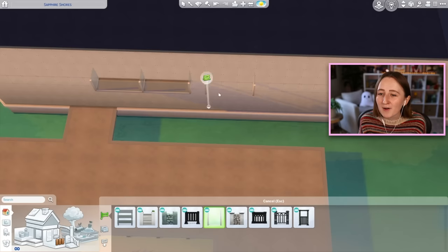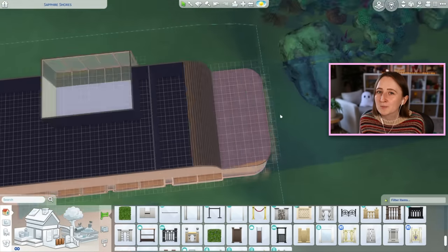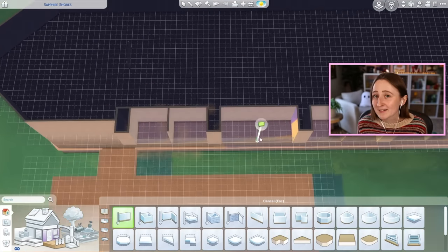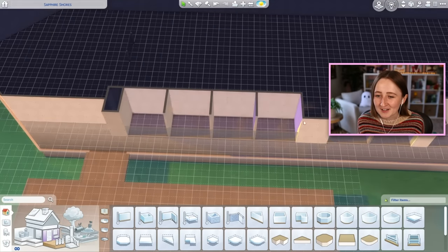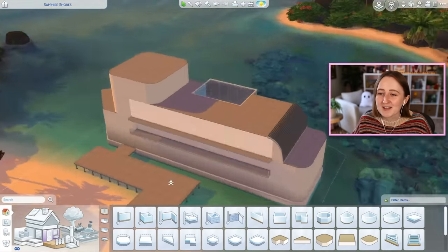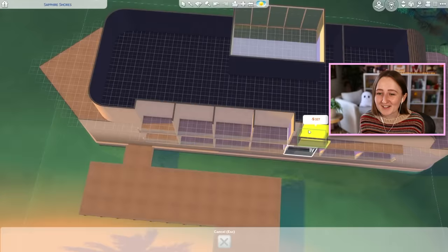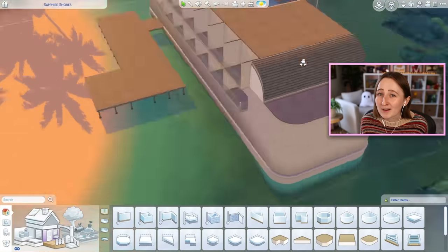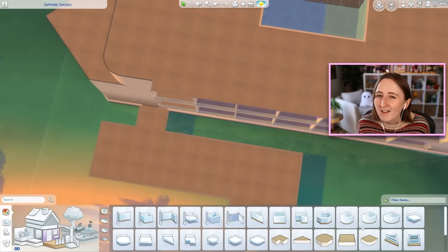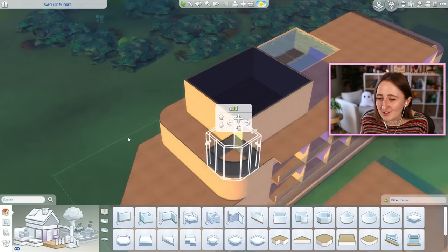So with that out of the way, let's talk about how this functions. I've built this lot with the assumption that I'm going to pretend it's a hotel. It means you have to bring your Sims here and just never leave — you'd bring them here, use the amenities, sleep, and then go home, because you can't sleep on community lots. There are some minor inconveniences, like you can't lock the doors, and you don't pay to stay there. I intentionally didn't make this a vacation rental because I want it to feel like a real cruise ship, with other townies visiting and using the pool or staffing the bar.